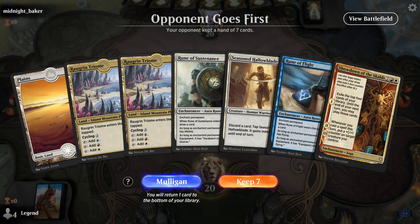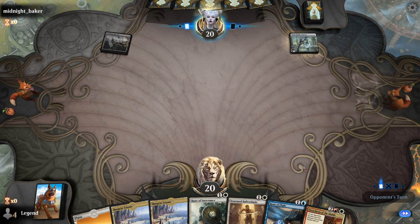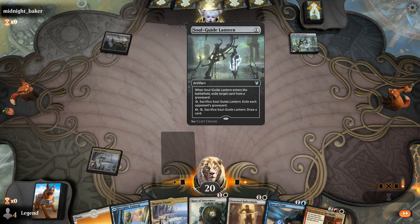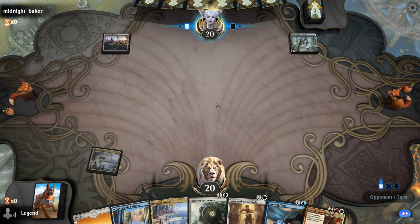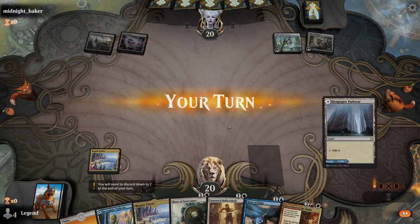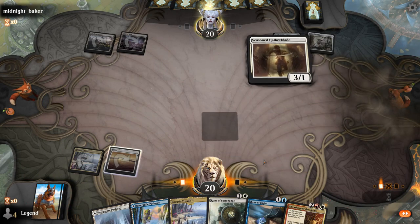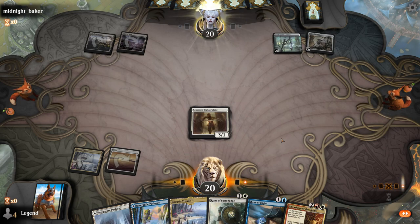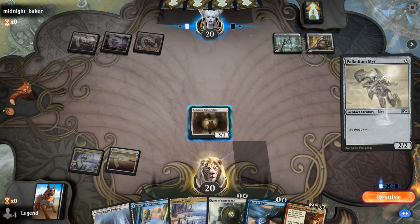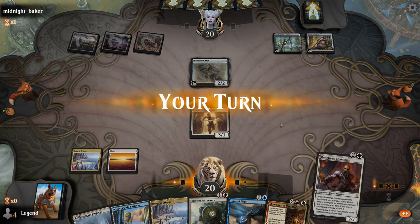Game 3 — we're on the draw with a reasonable hand: Halloblade plus two Runes to enchant it, and eventually Showdown to assemble our combo. Facing a Soulguide Lantern of Crawling Barons — maybe some sort of colorless Forsaken Monument deck with Spare Supplies as well. A Labyrinth could be problematic against Colossal Plow. Palladium Mirror is going to help the opponent ramp. Champion was a good pickup so we hit for three and play Champion, searching up Rune of Flight.